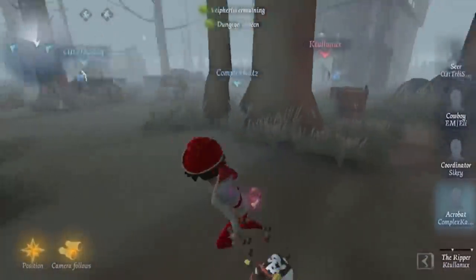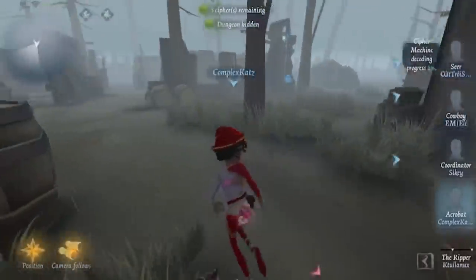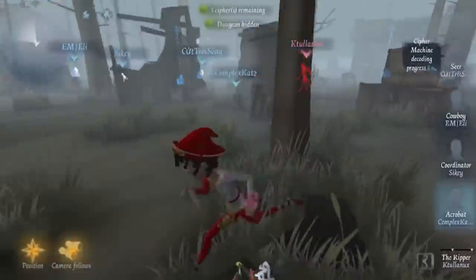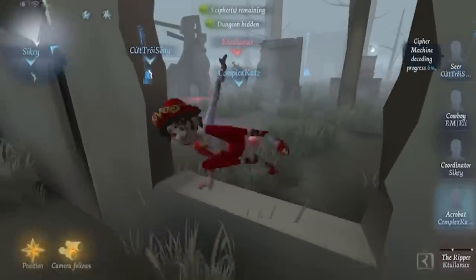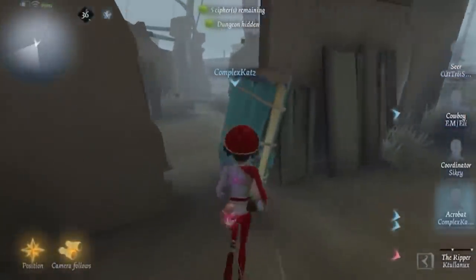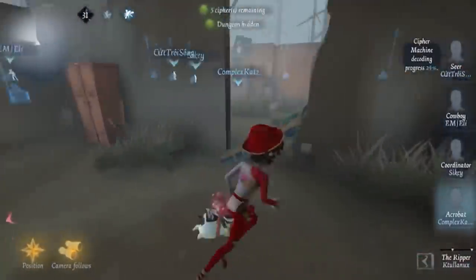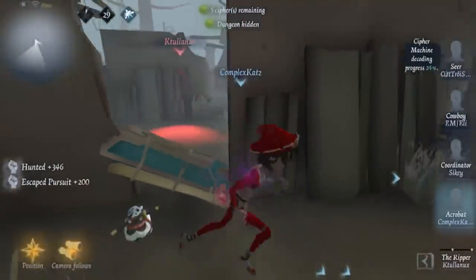Going straight into the gameplay — I knew where the hunter spawned, and I'm making sure to rotate and maintain as much distance as possible. What I'm doing here is called transition kiting. Most of you asked me how do I play Acrobat, what do I use the Acrobat's balls for? I'm going to tell you. What I use the balls for is constantly transition kiting.